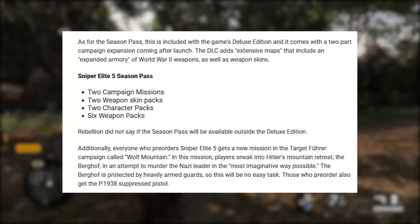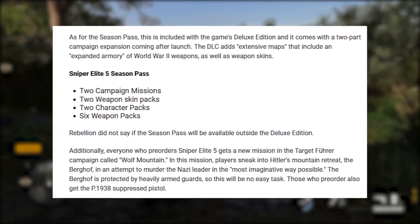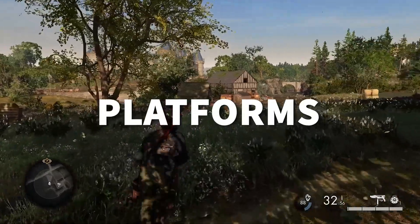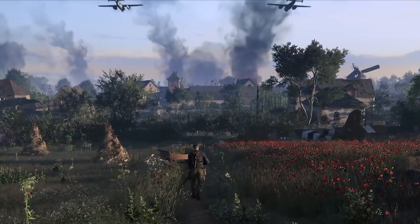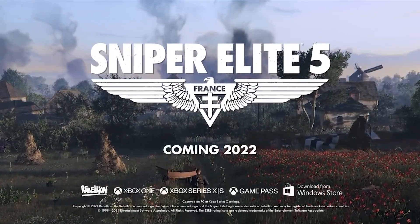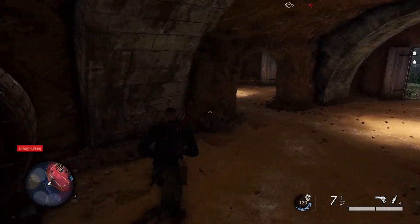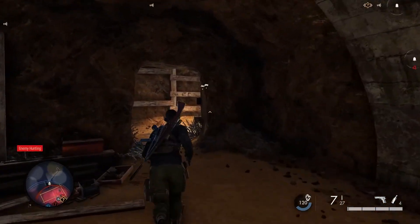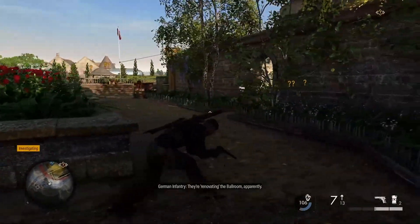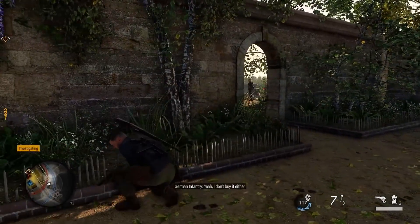Sniper Elite 5 has a season pass that'll unlock a bunch of extras, including two campaign missions, two weapon skin packs, two character skin packs, and six weapon packs. The game is coming to pretty much every home console, including PlayStation 4 and 5, Xbox One, Series S and Series X, and will be available on Steam and the Microsoft Store. Xbox Game Pass subscribers get the standard version on day one. Rebellion has revealed there are no concrete plans to bring the game to Nintendo Switch just yet, but Sniper Elite 4 did eventually make the jump, so fingers crossed its sequel will do the same.